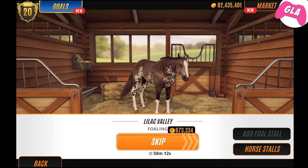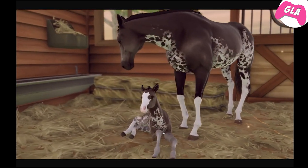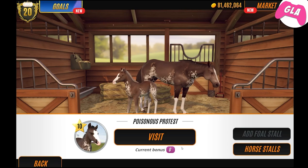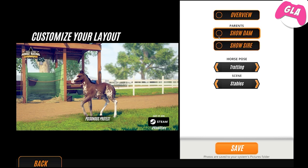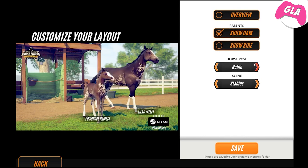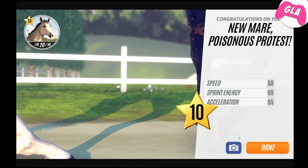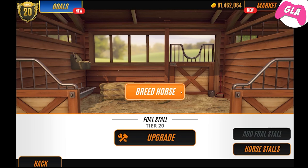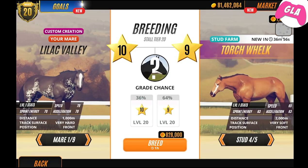Lilac Valley is gonna show us her foal - hopefully it's good. She's a custom mare so it could be a bit random. It looks exactly like her, I love it! This is gonna go on the thumbnail. It's a level 10 filly - this is all going great. We'll see how this one looks as an adult; I think it might be a bit lighter than Lilac. Yes, keeping that one definitely.